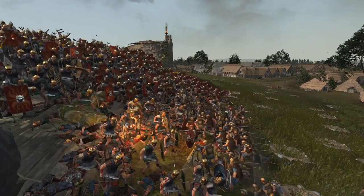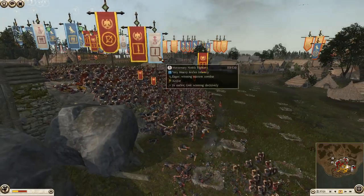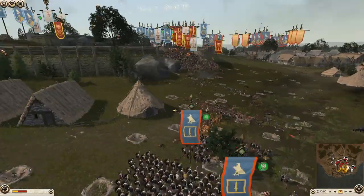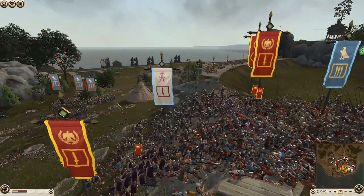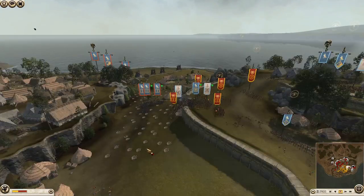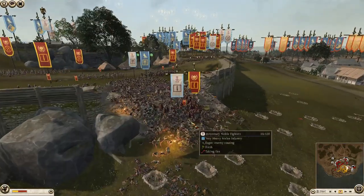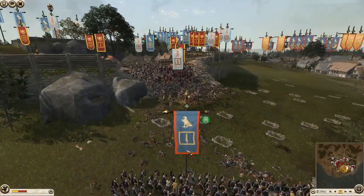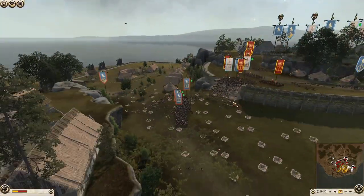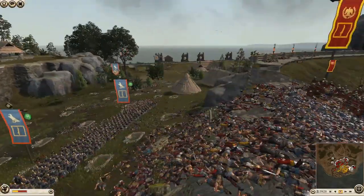The balance of power is still in the attackers' favor, but the Carthaginian noble fighters have cleared off the Egyptians down here. If I were the attacking Egypt player at this point I'd stop sending units in and become more of a support role - he's lost nearly his entire army in this one choke point. You can see a first line of defense, a second, and then a third - god, I've never seen so many bodies in one position.